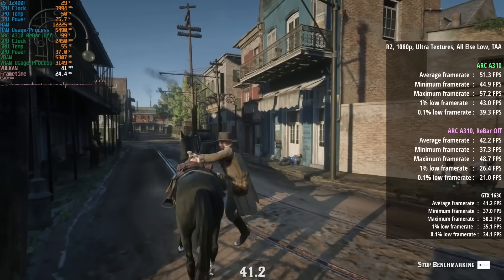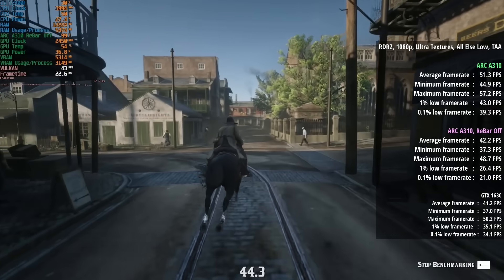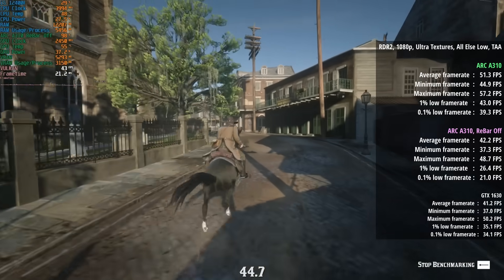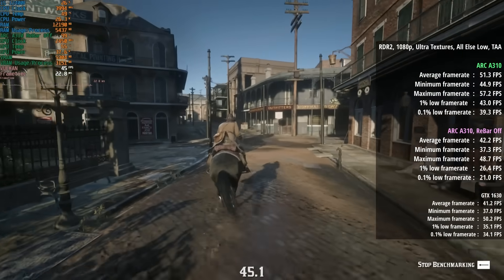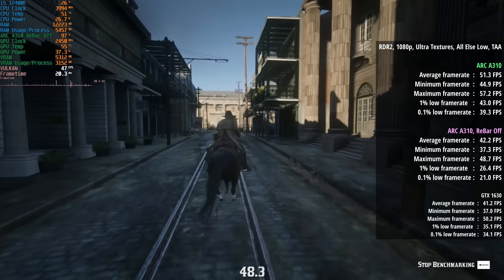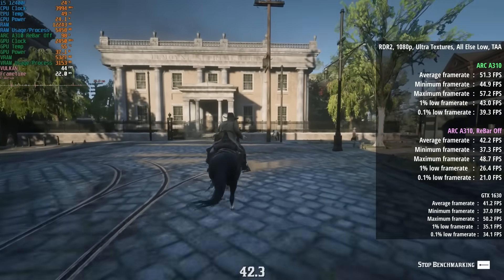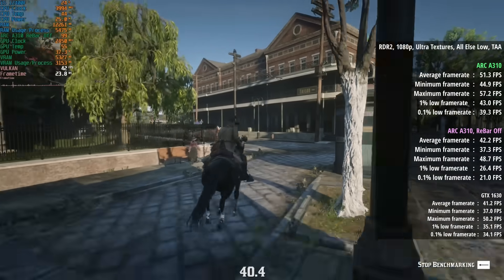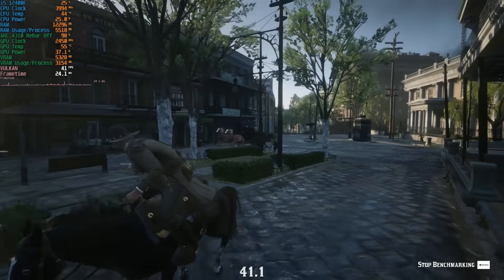Red Dead Redemption 2 still looks great with ultra settings and everything else set to low, but the performance wasn't so great — 42 FPS in and around Saint Denis with a 1% low of 26, followed by a 0.1% low of 21, down from the 43 and 39 that we saw with ReBar enabled. I've thrown up the GTX 1630 results for comparison and left those on screen.